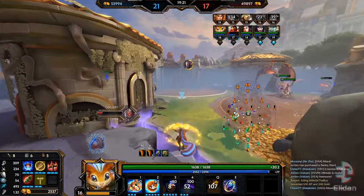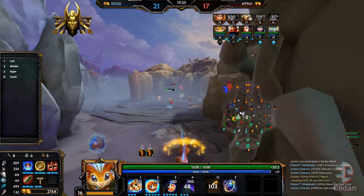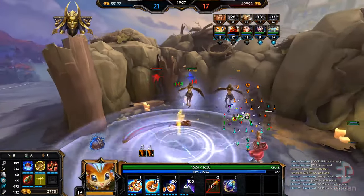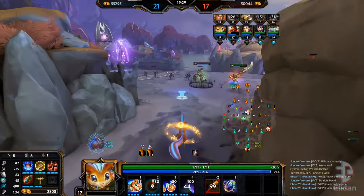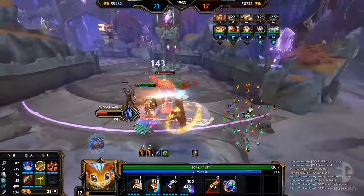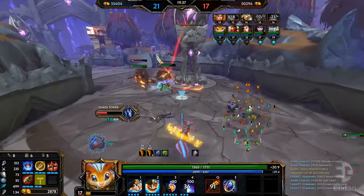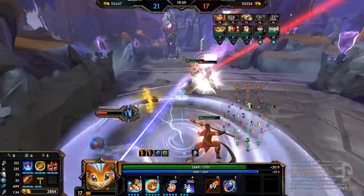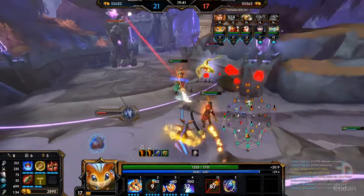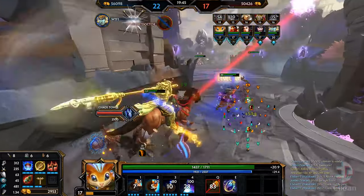Most of their team is dead so we're going to take this Gold Fury. Achilles is out of position and should be dead if we collapse as a whole team on him. Let's slow him down, drop some of his protections with my two — still chasing — I'm going to stun and we're going to get him. An enemy has been slain.